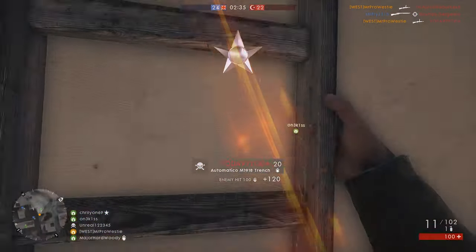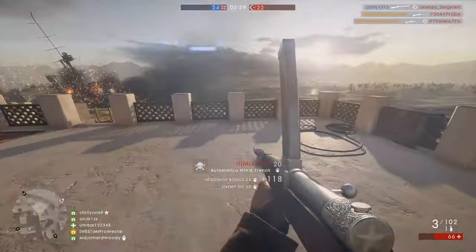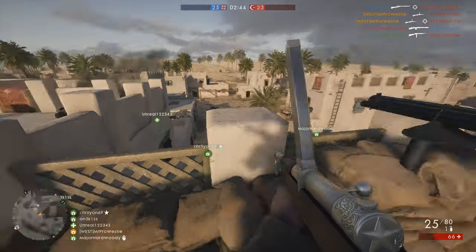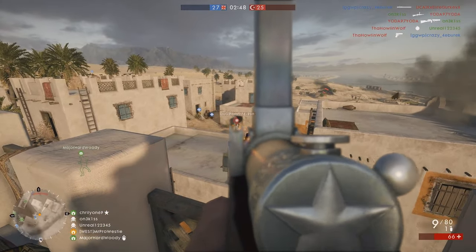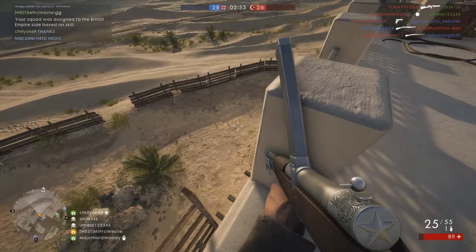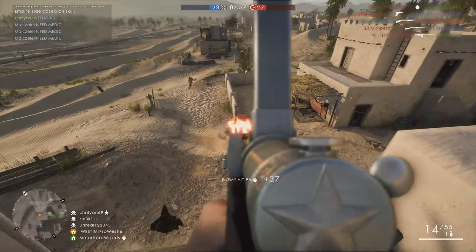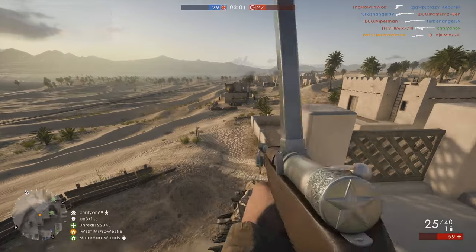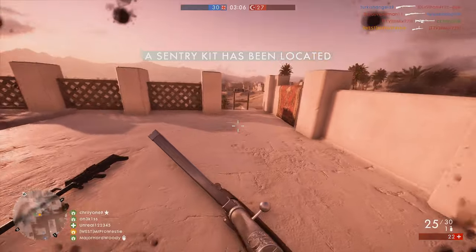As always with these videos, we're not only going to be looking at the weapon in Battlefield 1, but in real life as well. The Automatico is an SMG given to the Assault class and it comes in three different variants: the Trench, the Storm, and the Factory. The Factory variant comes unlocked as standard as soon as you launch multiplayer for the first time — it is your starter weapon. The Trench is unlocked at Assault rank 1 and the Storm variant at rank 3.